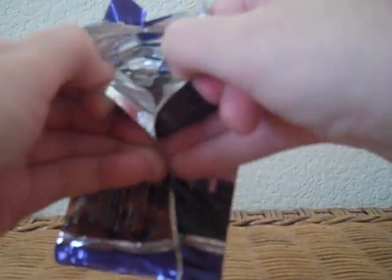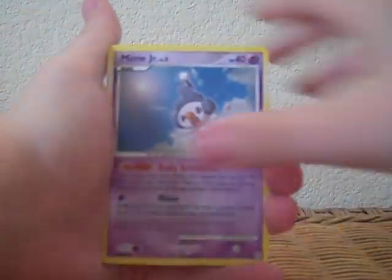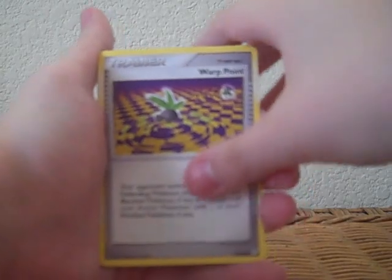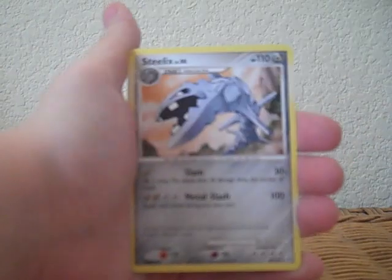I've been seeing a lot of people getting good stuff in their collector boxes — I didn't get anything good in my last one, but maybe I'll do better this time. We have Cherubi, Mime Jr., Bidoof, Ponyta, Bonsly, Monferno, Warp Point, Roselia, Reverse Holo Staraptor which is a rare, and a Dialga X. Now we're gonna go with Mysterious Treasures.